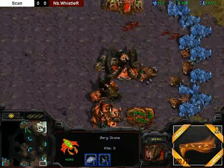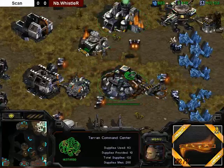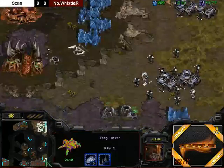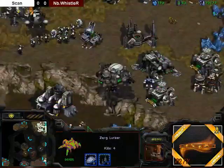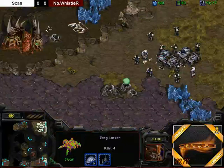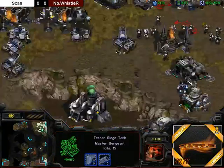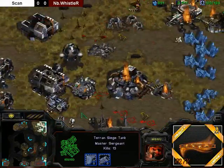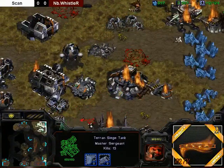Whistler is losing every single drone in his main. All the overlords are going somewhere. Whistler is getting some SCV kills, but is it going to be enough? I don't think it's going to be enough. I think he should actually run two lurkers behind the natural. Oh my god, all the drones going down. 15 kills on that siege tank. The lurkers are getting cleaned up by the siege tanks of Scan. Whistler down to only three lurkers, then two lurkers left in the base.